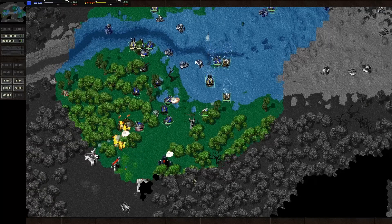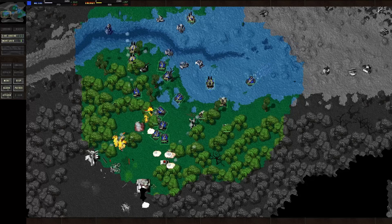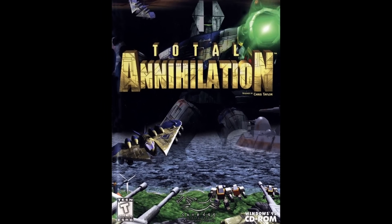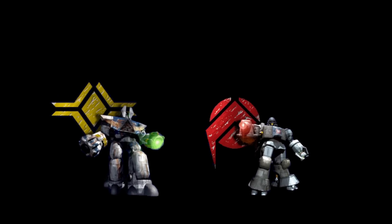Two years after the release of Command and Conquer came a new RTS that would imprint new features to the RTS arsenal — and to the surprise of most, it was not developed by either of the two RTS big names. Total Annihilation, developed by newly founded Cavedog Entertainment as its introductory game, was released in 1997. This RTS was set across many planets of the Milky Way galaxy thousands of years after modern society, where two factions — the rebelling humans named the Arm and the government AI machines known as the Core — battle in intergalactic wars.